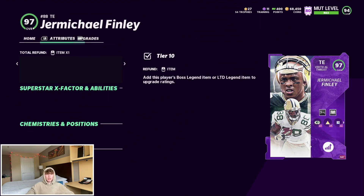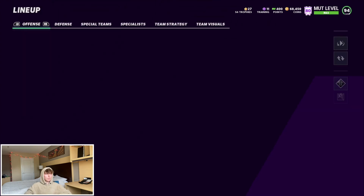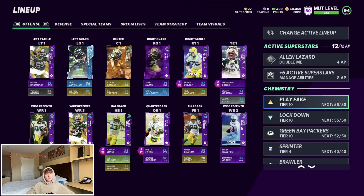We got Michael Finley at tight end — he's got 96 speed, 99 catch, 97 catch in traffic, 97 spec, 99 short, 99 mid, and a 73 run block. Really, really nice card. Backing him up we got Jimmy Graham and then Jared Cook — waiting on Jared Cook to get a power-up, I grabbed that new LTD for the squad, but I only use one tight end right now so it's kind of pointless if he doesn't get the chems.